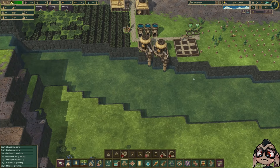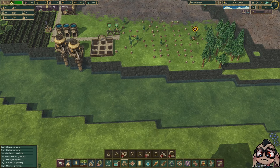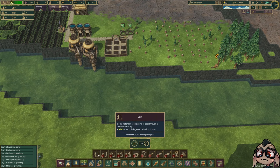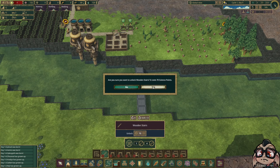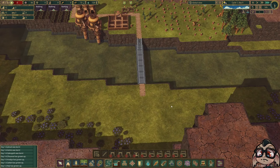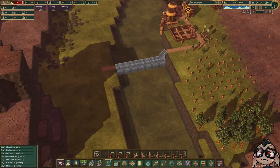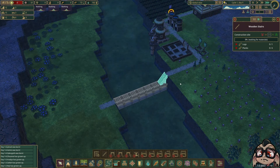We need to get a dam in here somewhere so we've got some water stored up. In landscaping, we've got a dam — let's build it across here. But to get out here we'll need stairs from this first step down. So let's unlock the stairs for 70 science signs and then put a path all the way down here. Once we start making some planks, they'll be able to come and build these stairs, and once they can build the stairs, they can finish building the dam.